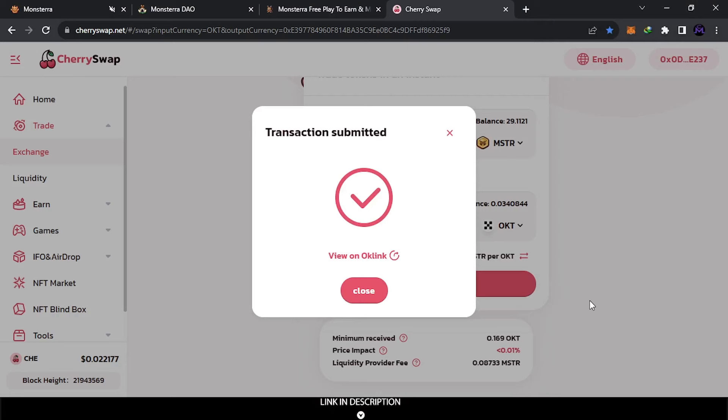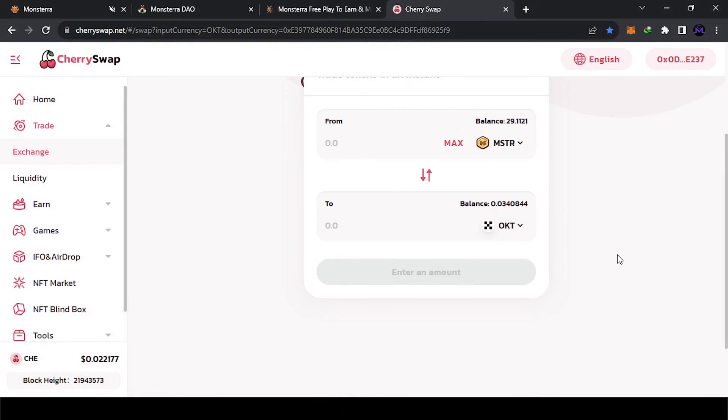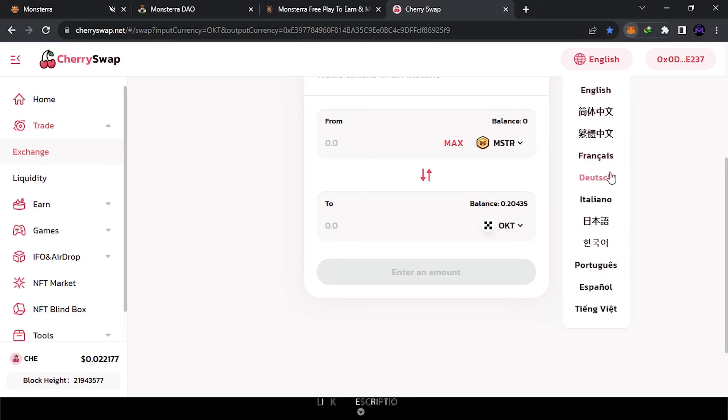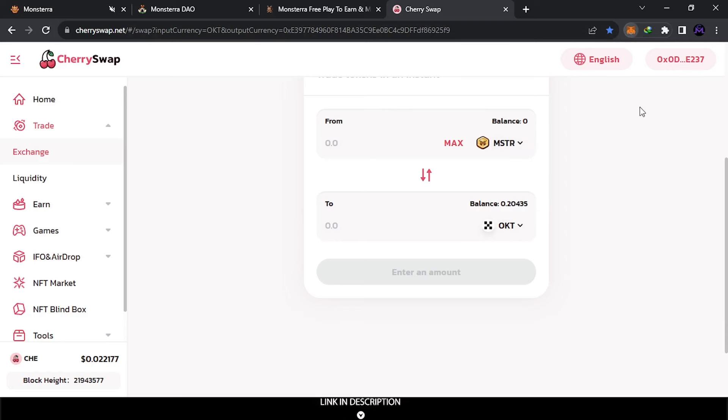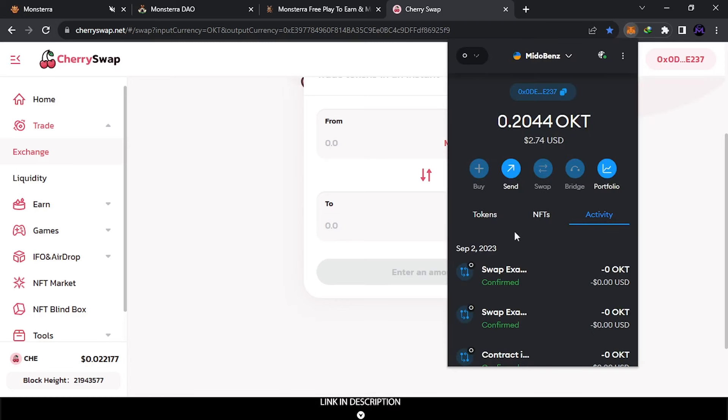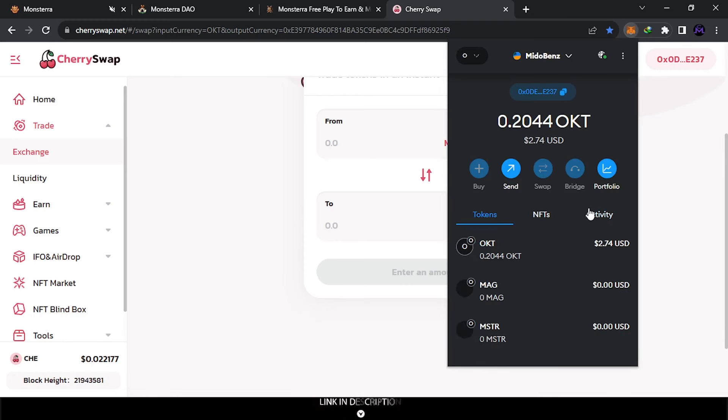Now if we try to send MSTR to OKT, we can swap the max — it will give us about 0.17. Swap and confirm. Now let's check. As you see it's confirmed. This is how you can withdraw from Monstera. Now the last step is to withdraw this balance into the OKX Exchange — it's a well-known exchange like WAX, and you can send money to any exchange or wallet. I'm gonna show you how to withdraw, sending the money into my OKX account.